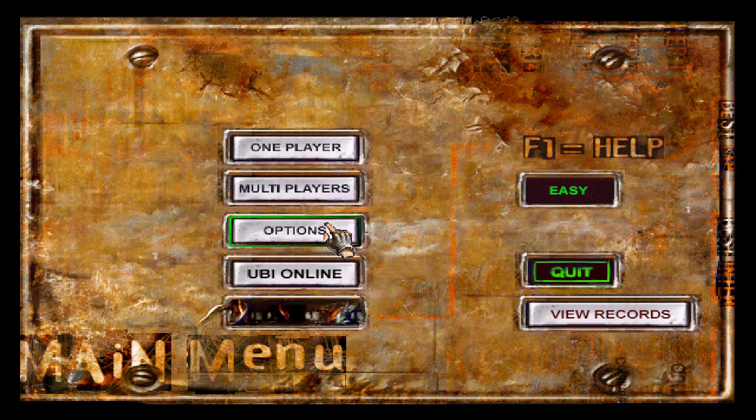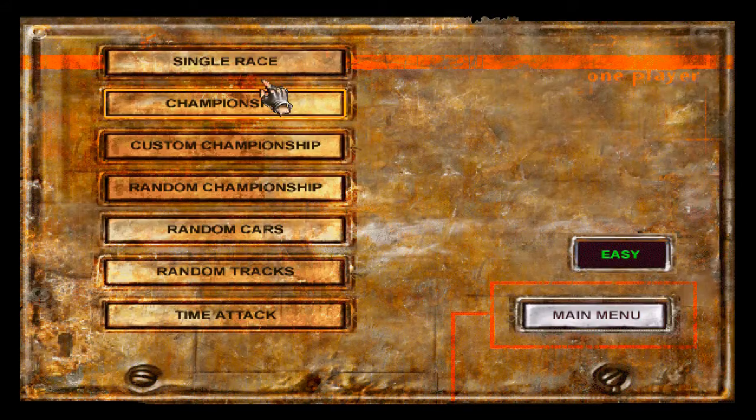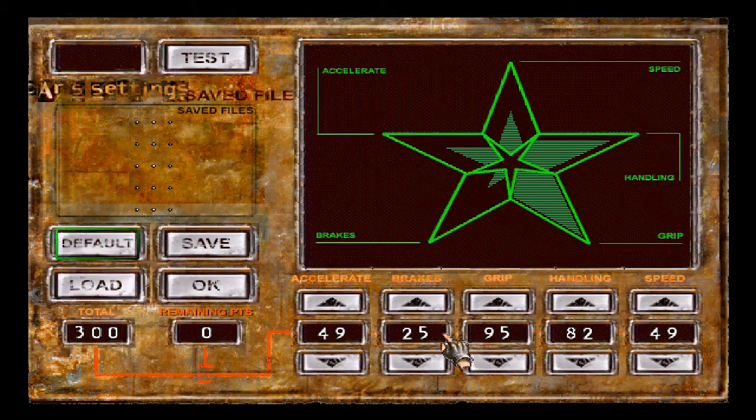Welcome back to Let's Play Planet of Death. I adjusted the music slightly — it's now a bit louder and the sound effects a bit less loud. Last time I was struggling to win the race, and the reason was that I missed something very important: the option screen. One of the central aspects of this game is that you have to adjust your car properly — think of it like an RPG instead of a racing game, and think of your car as the main character.